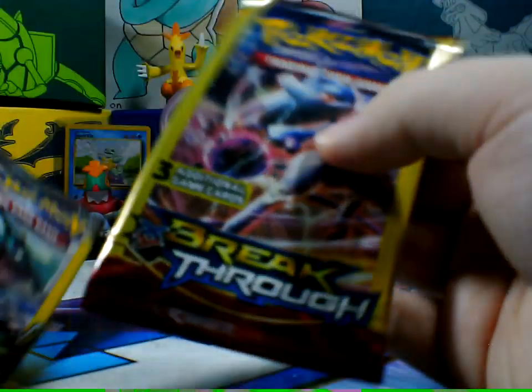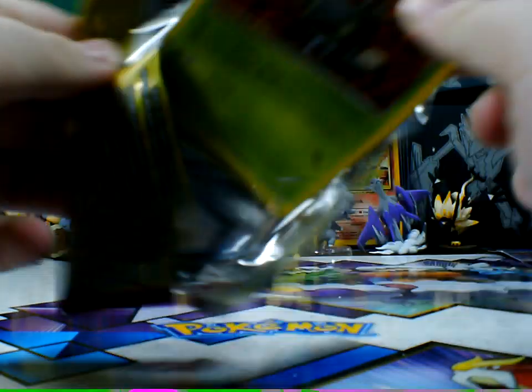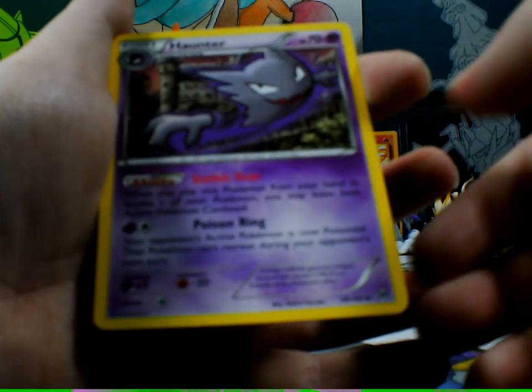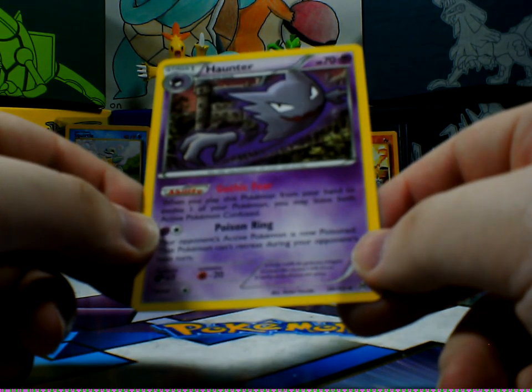Let's open up some Breakthrough, which is one of my favorite sets because the break card looks so cool. Let's flip that over. Scatterbug! Catania! And ooh, that's a cool Haunter — looks like a Haunted Mansion way in the back. See it? Yeah, that's cool.